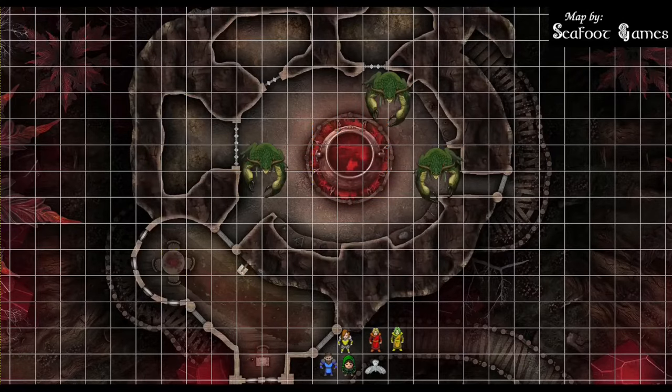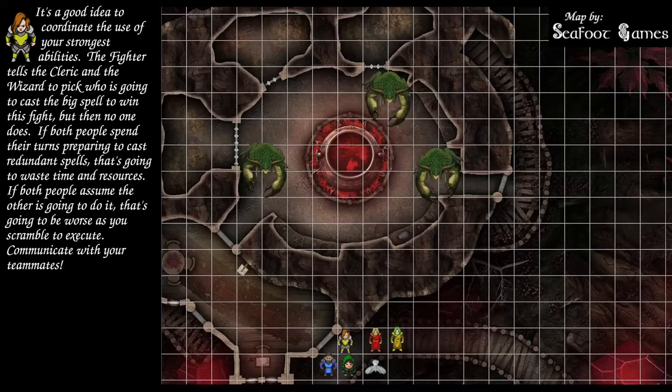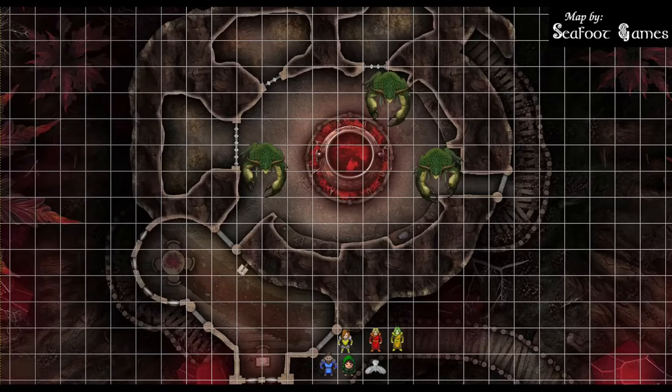What do you guys think for tactics in this fight? Let's lock them in there and drop a level eight spirit guardians. Or we could take two out with banishment — these guys have some spells; that power word stun can be rough. I've got a fifth level slot, so I can maybe take two. We'll go for the blitz approach. Initiative is going to matter a lot because of who can open doors. Let's get rolling.